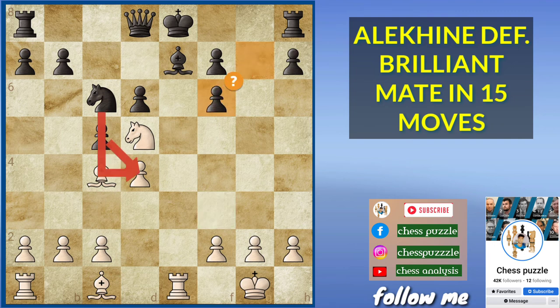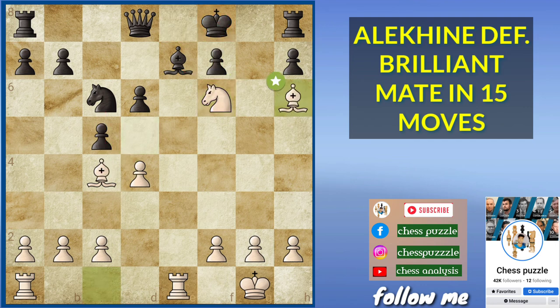Now we see the standard wonderful queen sacrifice and black captures. But this is a mating pattern with bishop and knight. Knight capture attacks the king — this is pinned. King has to move and we deliver this wonderful checkmate with bishop and knight.